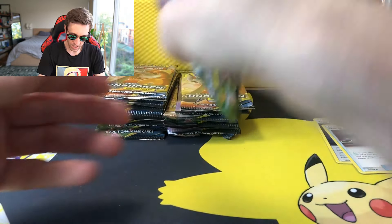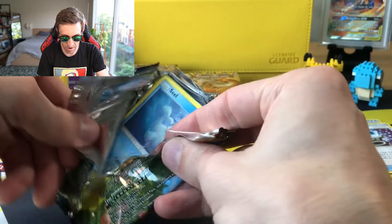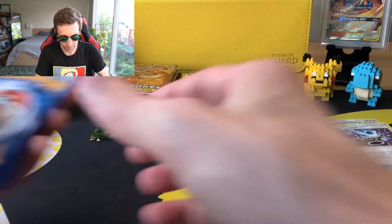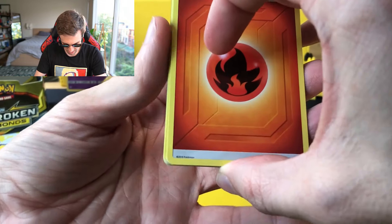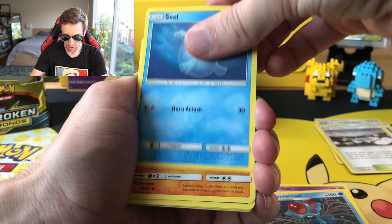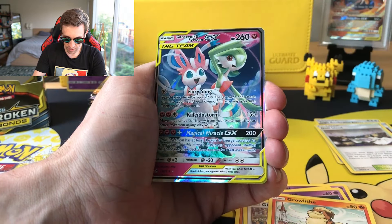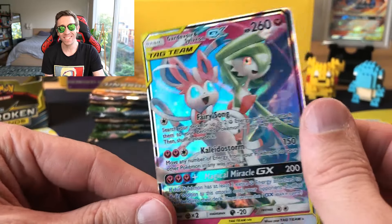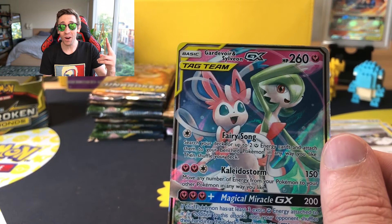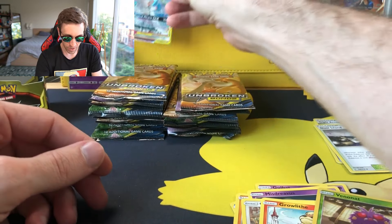I don't know if this is the second run or the first, so I'm hoping it is the first run. Here is the code card for y'all. We got a Fire Energy, a Dust Island, a Golbat. The reason I'm separating out the trainers is I keep the trainers so I can use them for play and have extras. Growlithe, a Reverse Venonat, a Gardevoir and Sylveon GX — this is a nice pull. It's not worth a ton but it's pretty, and it's a tag team GX.